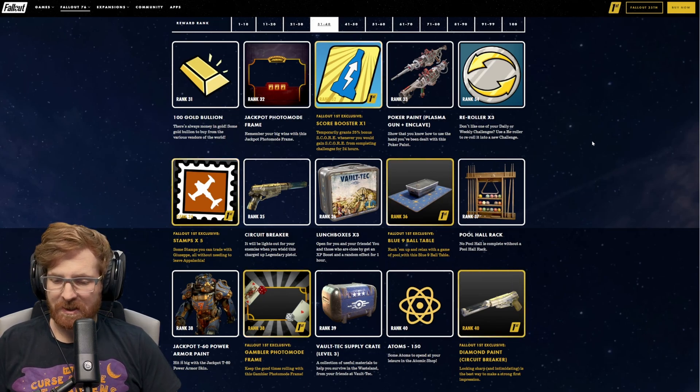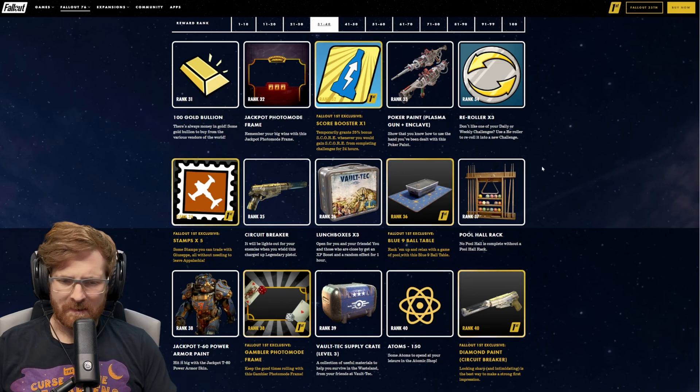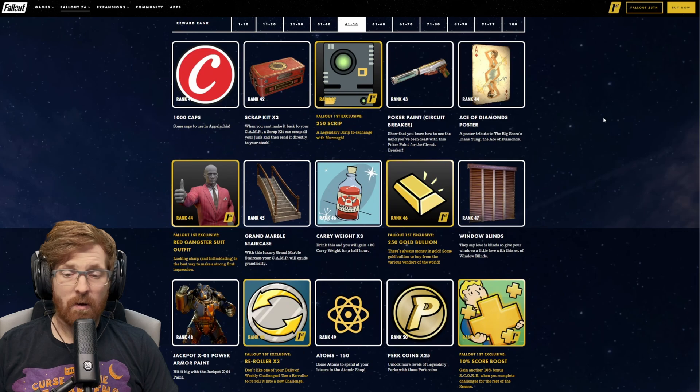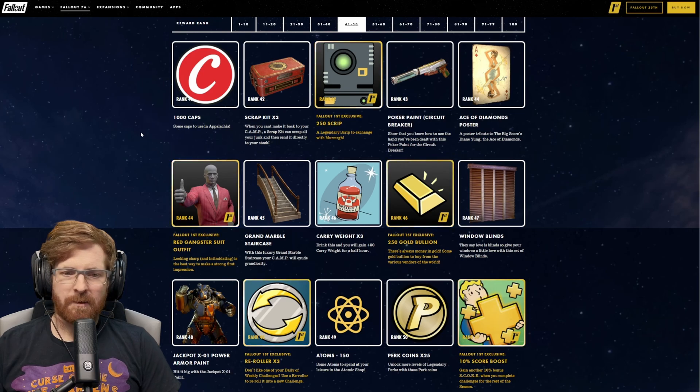I do like that Diamond Paint look, though I really like just the normal paint on the Circuit Breaker in comparison. I like that they're going ahead and giving us a poker paint for that too. At rank 41, we get 1,000 caps. At rank 42, we get a scrap kit, and if you have Fallout 1st, you get 250 script. Rank 43, you get a poker paint for the Circuit Breaker.